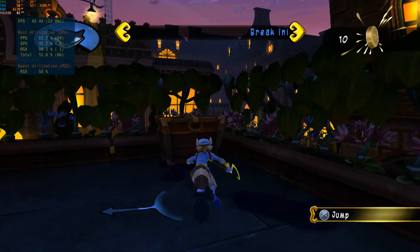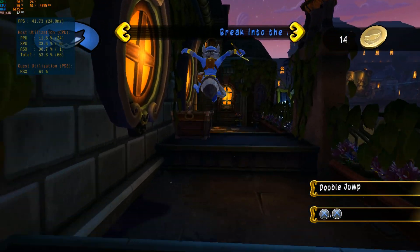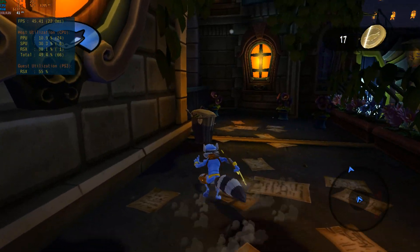I don't have to mention you can jump using the X button. Don't forget you can double jump — just jump, then press the X button again while you're still in the air. Right, just another one of my many talents.